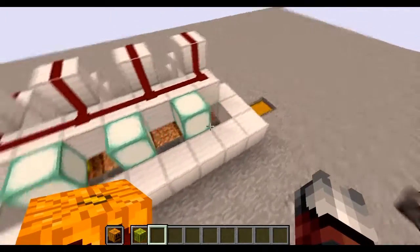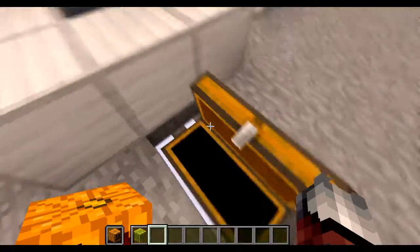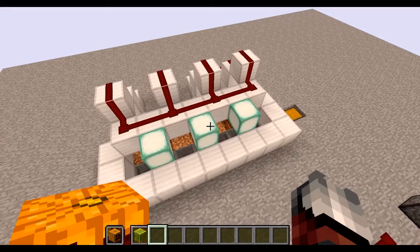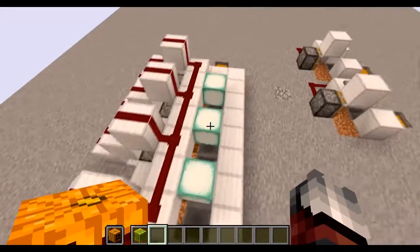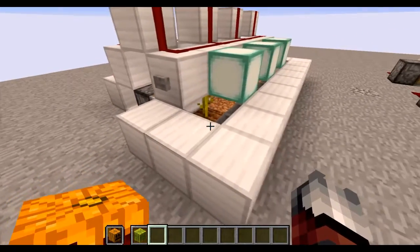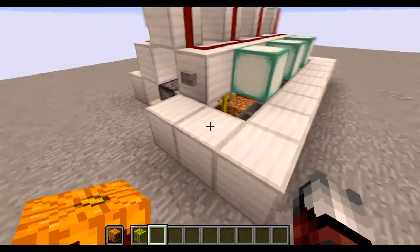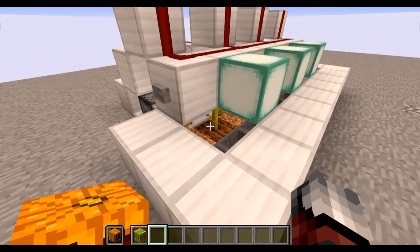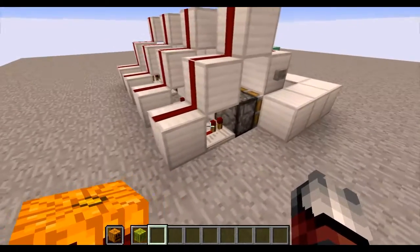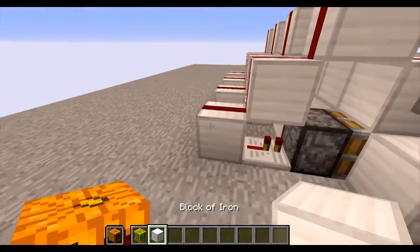I tried to follow one of Mumbo's tutorials on how to make a fully automated melon farm and I couldn't follow it because I didn't understand the redstone at the time — it was really complicated. But with this new observer block, these auto farms are very efficient, very fast, and very simple.